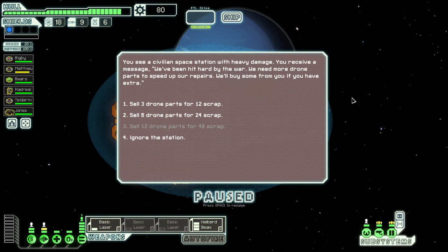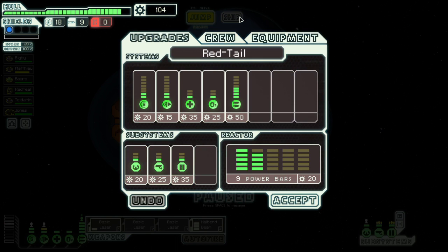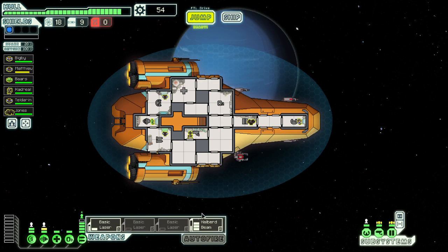Ooh, drone parts. I don't have a drone thing, and I'm not likely to get one anytime soon. I will sell six drone parts. So this episode started off with plenty of trading. Let's go to the ship thing, because I want to upgrade my guns.